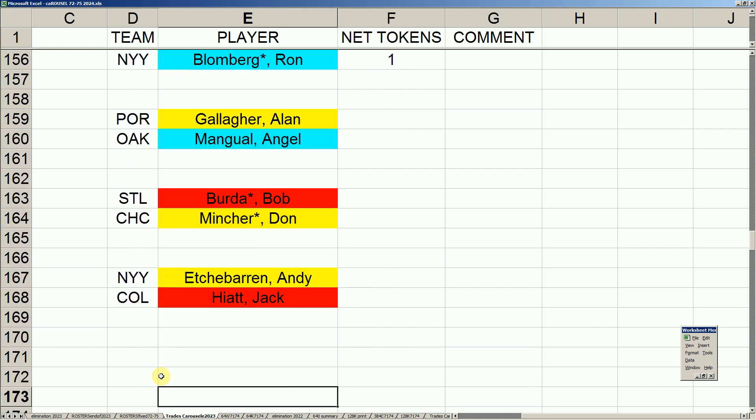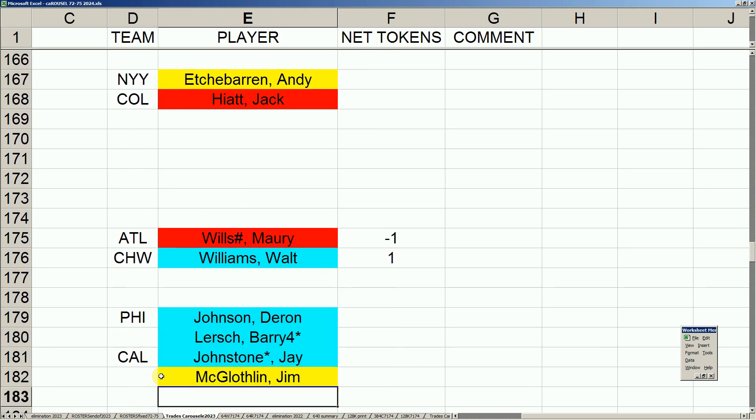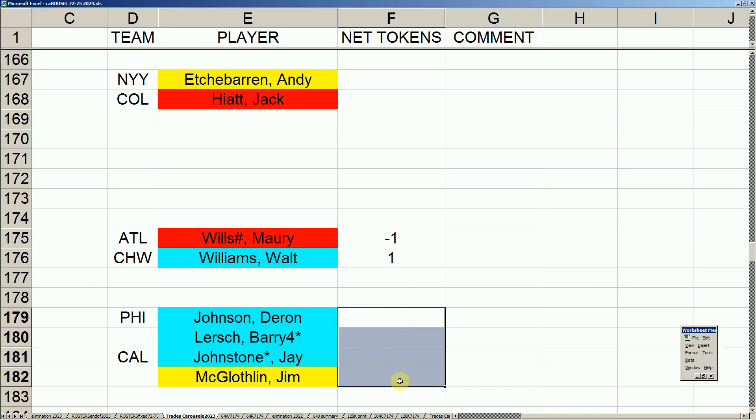The new trade has the Phillies acquiring Johnstone as he should have. The Angels send Jay Johnstone and a waivered player Jim McLaughlin — who'll ultimately be put on retirement — for two keepers: Darren Johnson and Barry Lersch. Johnstone was originally a token player because he hit .300 — .329 as a matter of fact. But I didn't add any tokens to this deal because you're getting two for one — Darren Johnson has one good year left and Barry Lersch turns into a nice reliever.